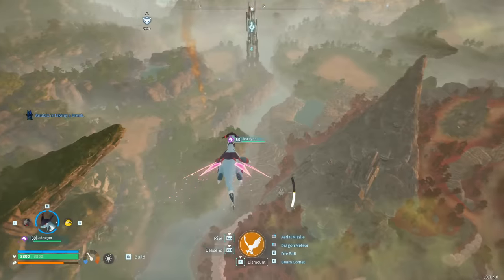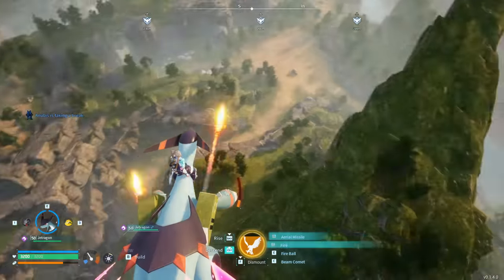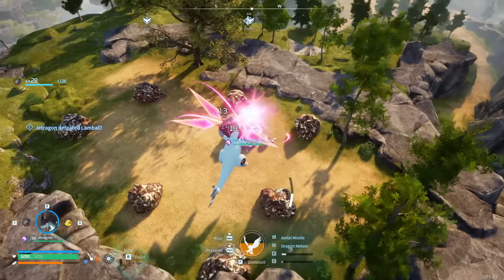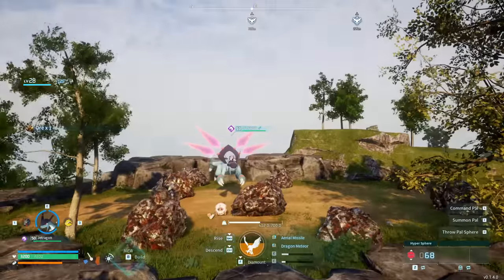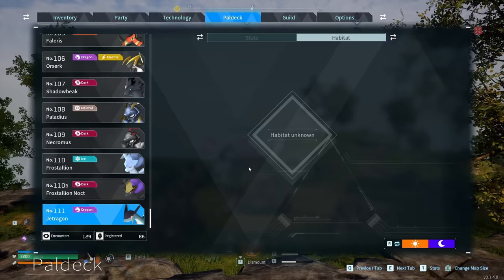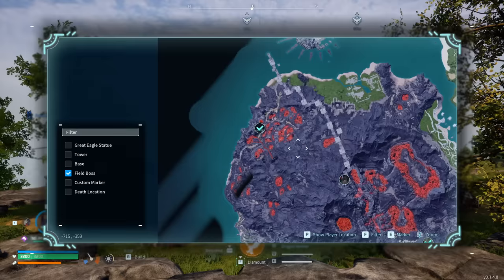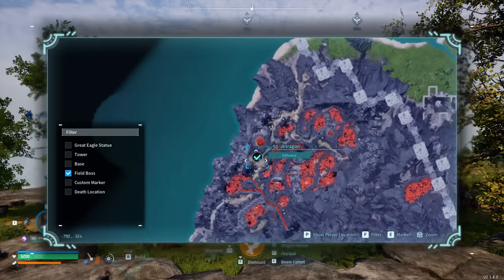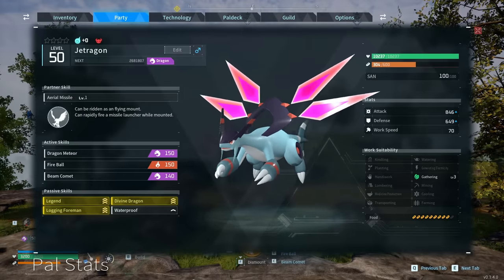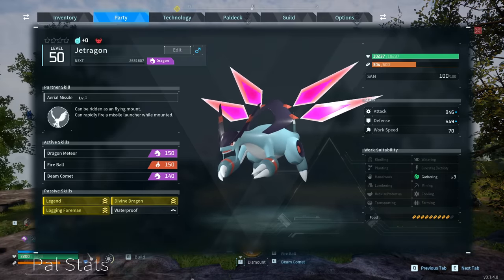Jetragon is the legendary level 50 dragon that flies so fast, so far, for so long — it's just undebatable, it's the best one. The dragon itself is really good at combat too: it has auto-lock missiles firing like ridiculous cannons while flying, fireball charges, and a channeled beam comet for many ticks of damage. The problem is it's obviously legendary. You can find it via the field boss filter on the map — it's at the bottom left on the giant volcano island on the northwestern side. It's a level 50 fight, but as a dragon type it has a weakness to ice, so bringing ice Pals will help.